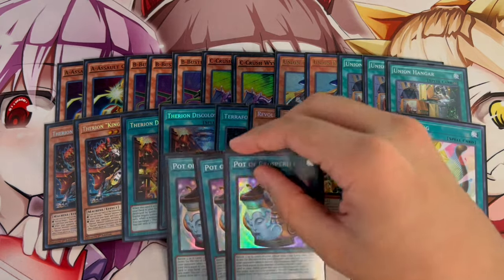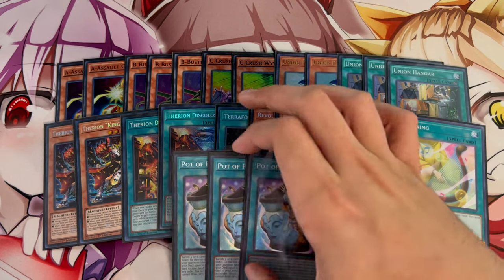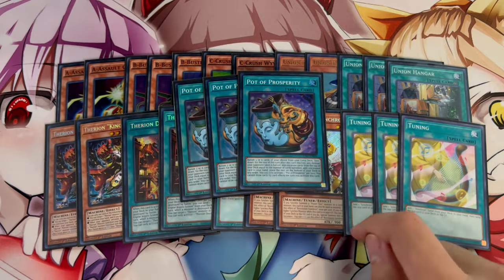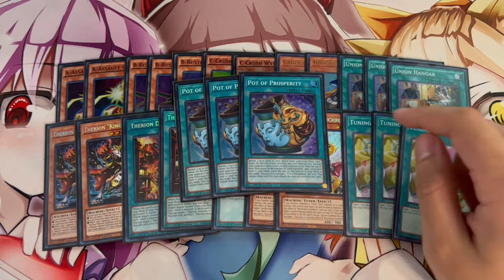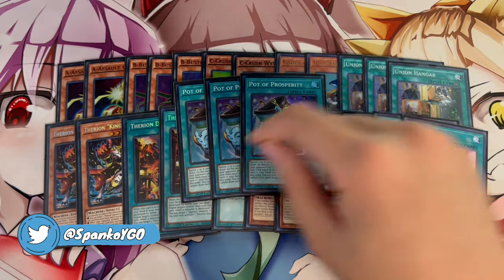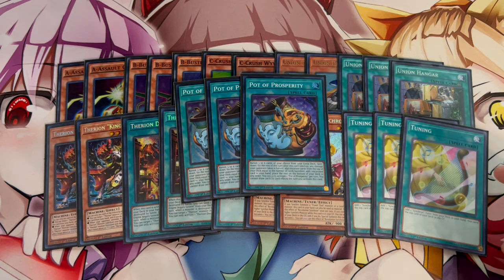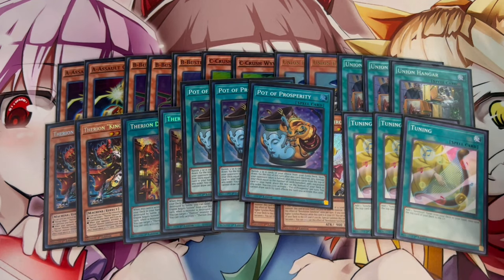Speaking of consistency, we're playing 3 Pot of Prosperity. If the field spell ratios aren't enough, Prosperity will fill the gaps. If you see Rev Synchron but no name, Prosperity gets you a name. If you see a name but no Rev Synchron, Prosperity gets you a Rev Synchron, a Tuning, or a field spell. Hangar, Discoliseum, Rev Synchron, and Prosperity together mean you're always going to see something, and you should never really brick with this deck.